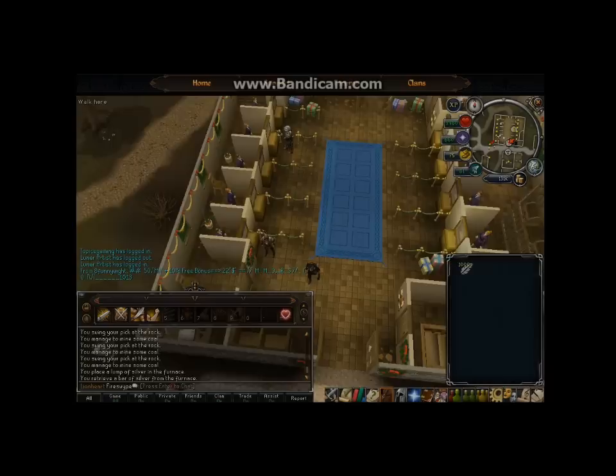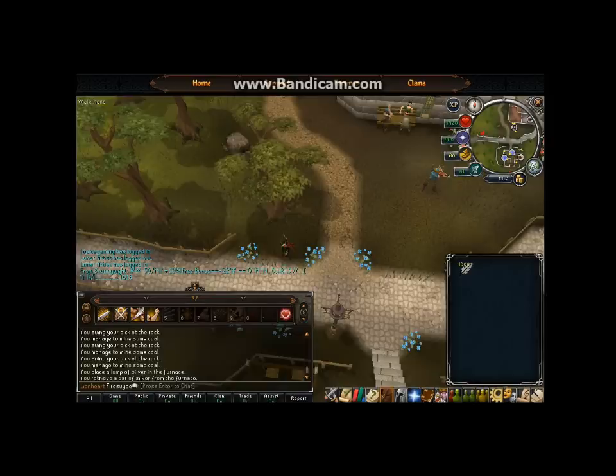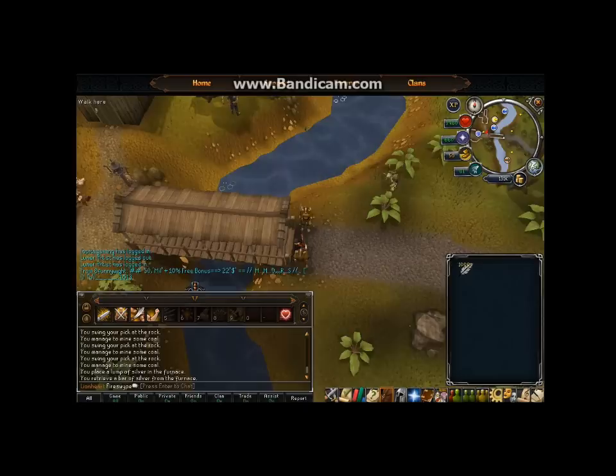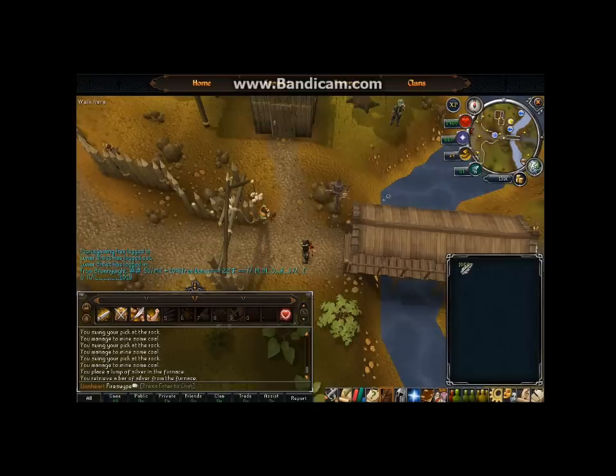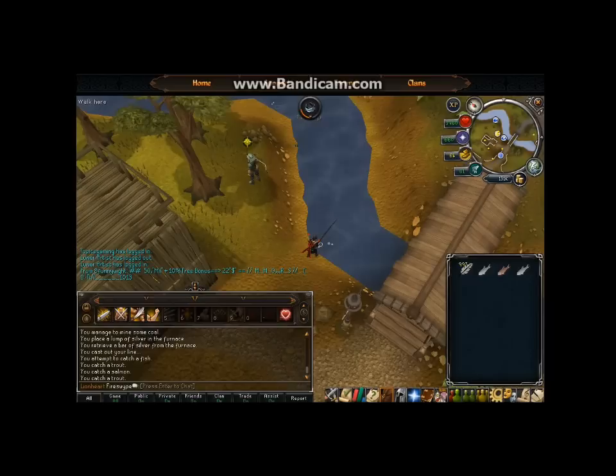Next up is Fishing — a little bit sketchy for profit simply because it takes too long to catch most high-profit fish. Starting from Varrock West Bank, run straight west into the Barbarian Village fishing spot. Starting at 20 fishing (below that you're not going to make any real profit — just fish shrimp or crayfish until level 20). It takes me about a minute to get a full inventory here. Trout are worth 29 gold and salmon are worth 65 — I get about 70/30 split lately.